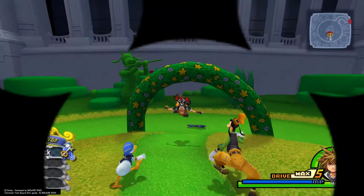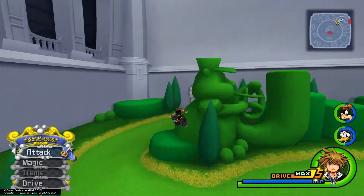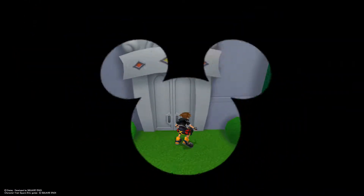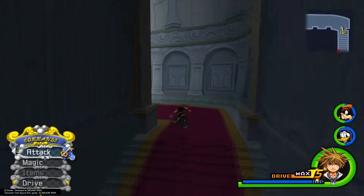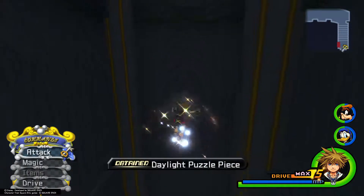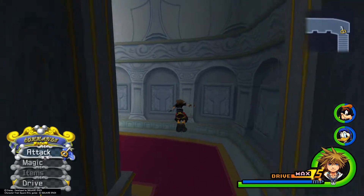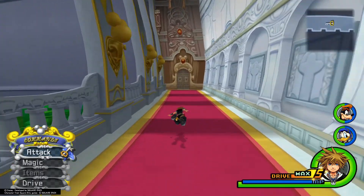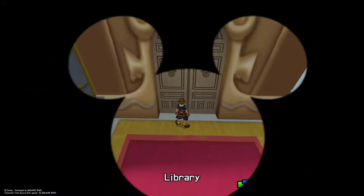Then make your way through the courtyard and fly around to the door on the opposite side. Make your way up the stairs and then turn around at the top of the staircase, and we will get this puzzle piece right here with the glide. After you gather that, go ahead and make your way over to the door where we will get our last puzzle piece at the Timeless River.